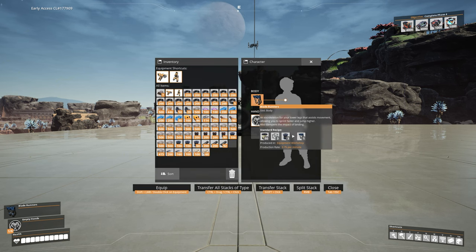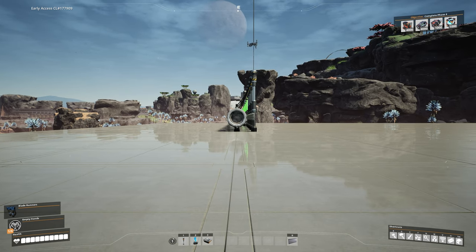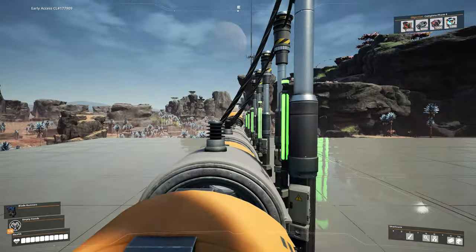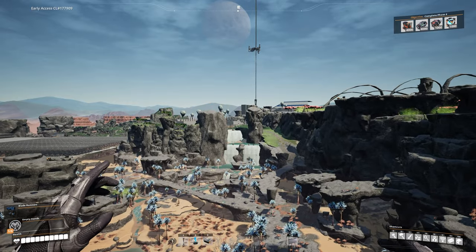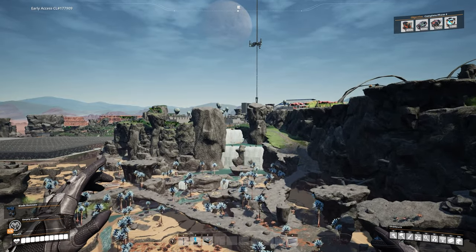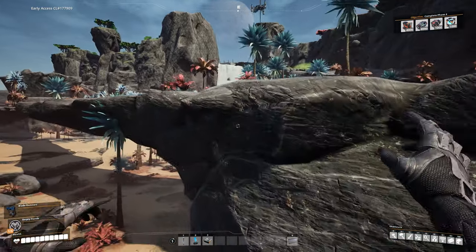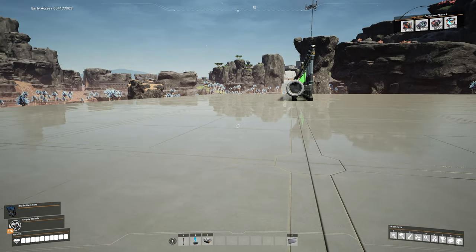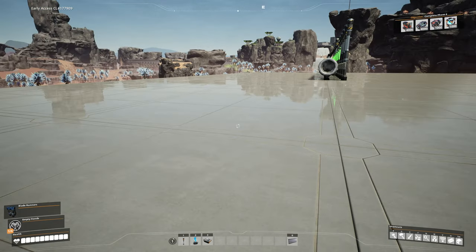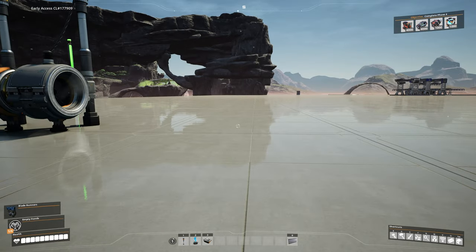The next test is with blade runners equipped. Blade runners give a little extra speed. Run directly in without touching anything on the mouse or keyboard and see the distance. This one lands us just below this rock — so it's roughly the same area but slightly different from the plain run-in.